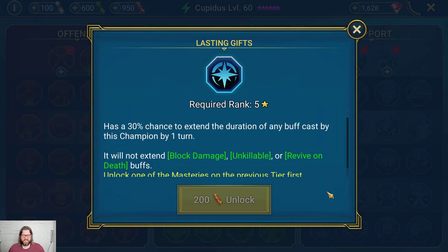Down to Tier 5, Lasting Gifts has a 30% chance to extend the duration of any buff cast by this champion by one turn. It will not extend Block Damage, Unkillable, or Revive on Death buffs — big thing to pay attention to. It will keep counterattacks up, shields lasting longer. I use it on my Valkyrie to keep her shield going for three turns a lot of the time. It's really great to pair with anyone who puts Block Debuffs on, since most Block Debuffs have a three-turn cooldown but only last two turns — so that one-turn extension is really valuable.